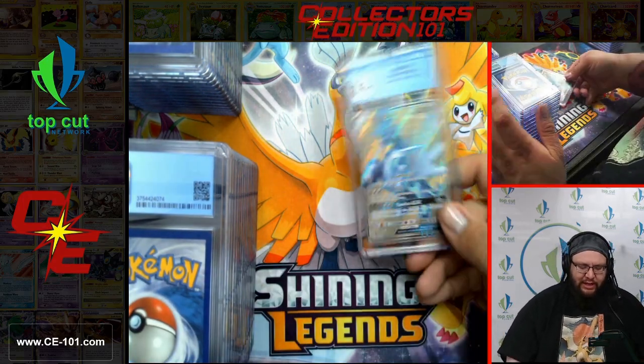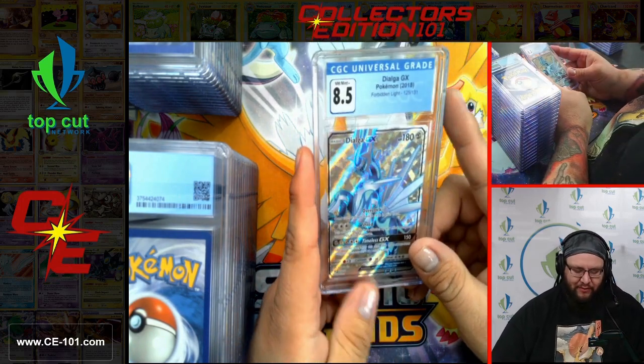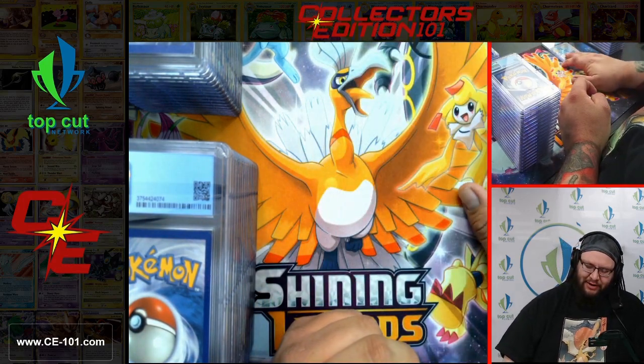First one we have is the Dialga GX — fantastic card from Forbidden Light, 8.5 on the grade. Nice, beautiful full art. Amazing job on that card.